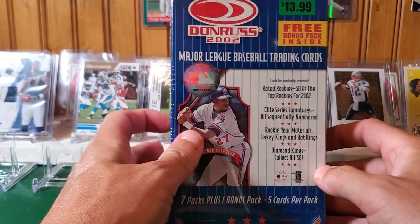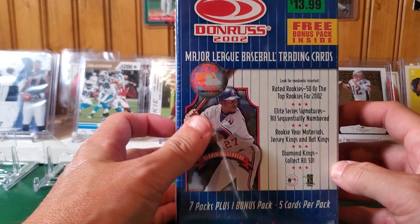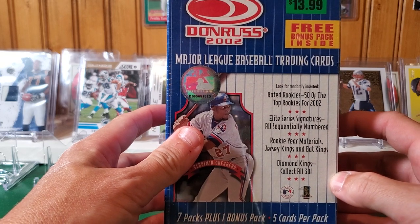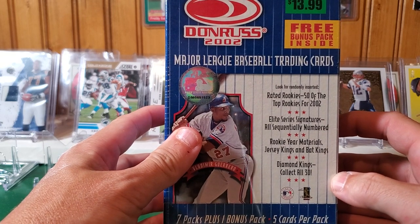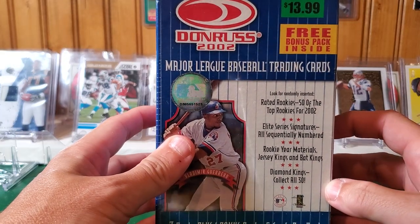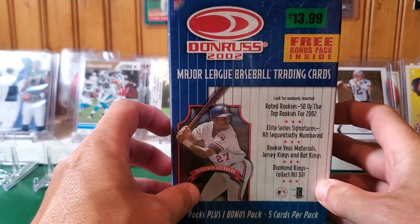There's a free bonus pack inside, so we got 7 packs plus 1 bonus pack, which is 8 packs, 5 cards per pack. Rated Rookies, Elite Series Signatures all sequentially numbered, Rookie Year Materials, Jersey Kings and Bat Kings, Diamond Kings — collect all 30. No odds listed on the box. Alright, let's see what we get inside.